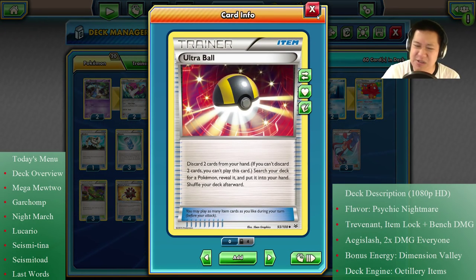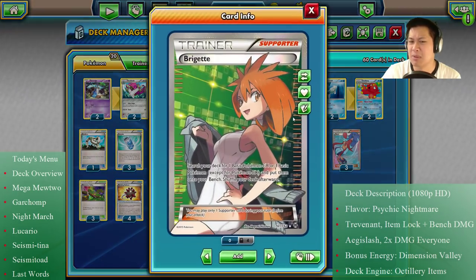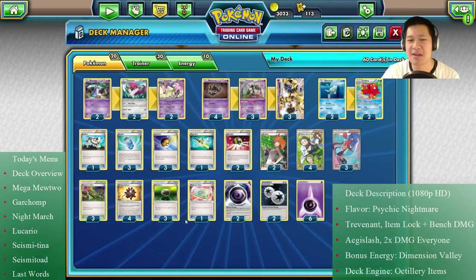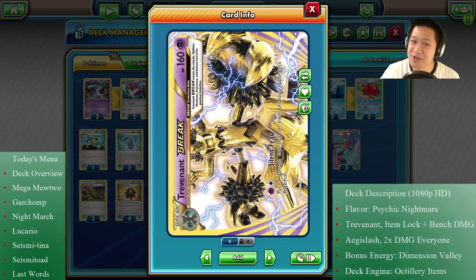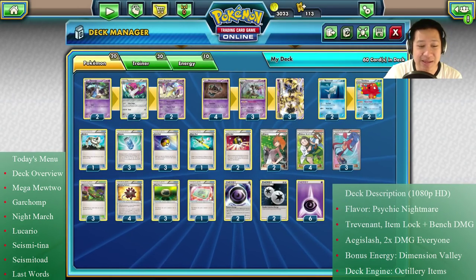Sometimes I do need to discard stuff, so that's why I put some Ultra Balls there — I could have gone all four, but with Brigette I may not need them. I've also got Skyla because sometimes you just need to pick the right trainer — pick up your stadium, pick the right item. The stadium: all your psychic Pokémons attack for one less energy, so a one-energy attack becomes free, even the Double Colorless Energy attack.